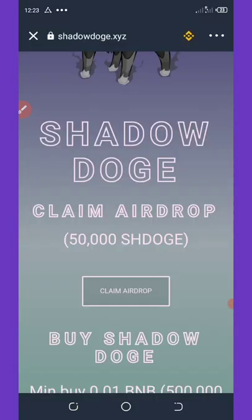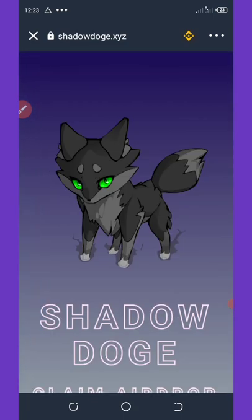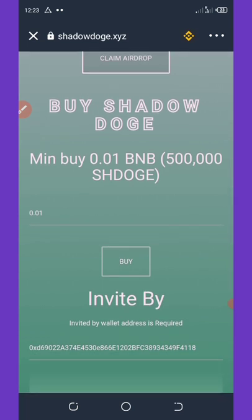Another way to earn from this airdrop is by inviting friends — you can earn a percentage from them. You can also buy this coin; the minimum buy is 500,000 Shadow Dodge which costs 0.01 BNB. You can input any amount of BNB you want to spend and click the buy button.